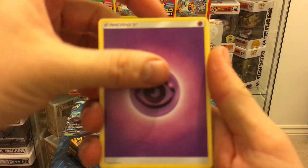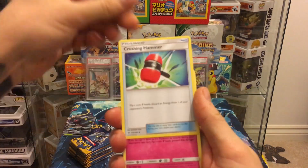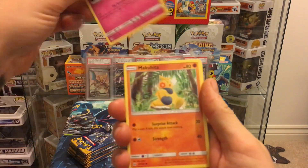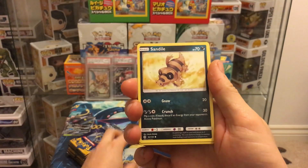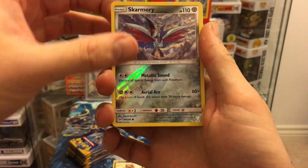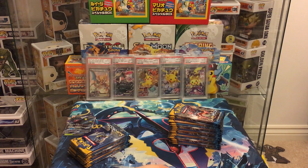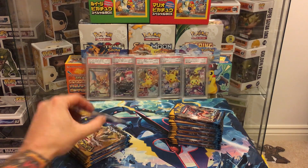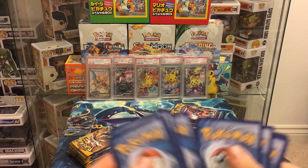Pack nine: psychic energy, Dragonair, Poliwhirl, Crushing Hammer, Cutiefly, Makuhita, Snubbull, Alolan Rattata, Sandile, Skarmory reverse, and a Parasect. Not too bad — I'm actually managing to stay quite tidy for a change; normally it's absolute carnage by the time I've done a booster box.